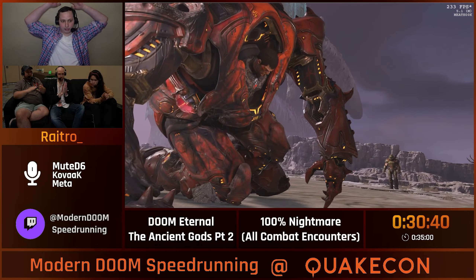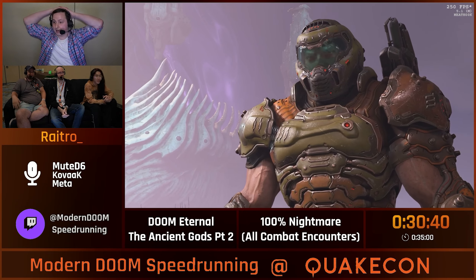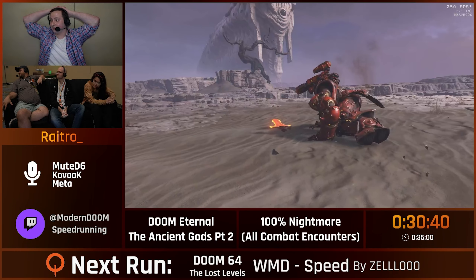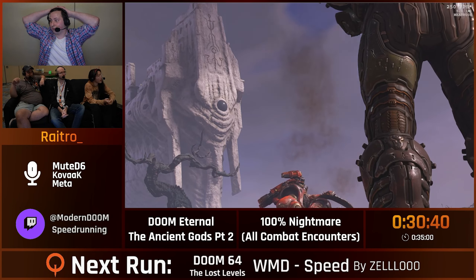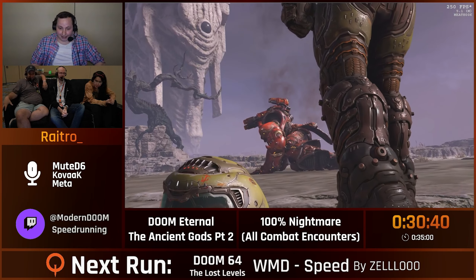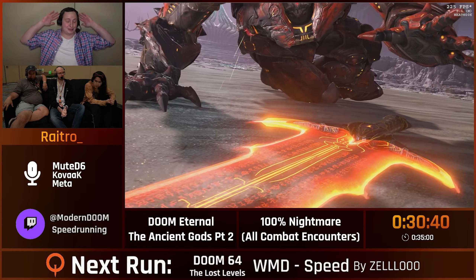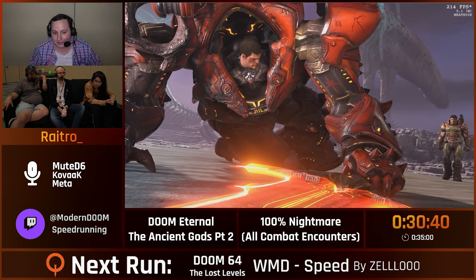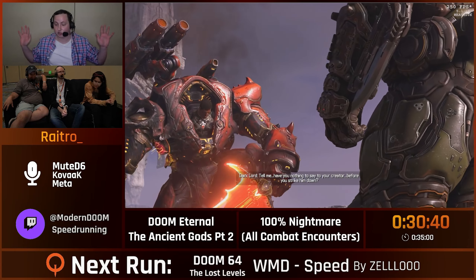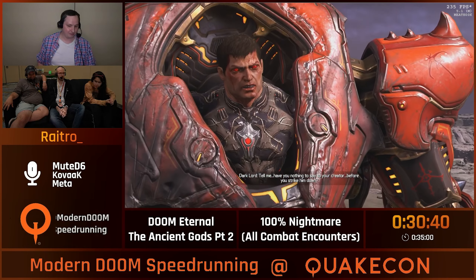Did we need like a re-time on that? That was really fast. RTA was a 30:40. Pretty good though — I thought that was sub-30 pace. We had a lot of good stuff there. Ancient Gods 2 — I'm so glad I could show this off. This is my favorite run to run in speedrunning. It has so much RNG, but in a good way — you can play off basically every pattern you get. Adapting as well.